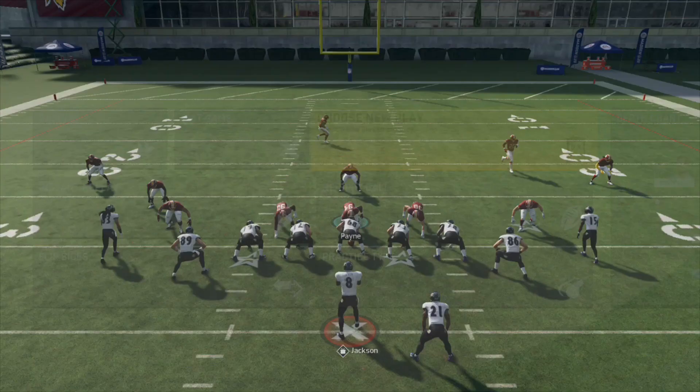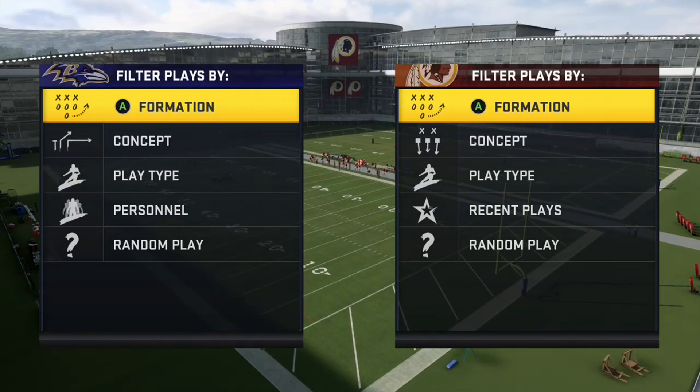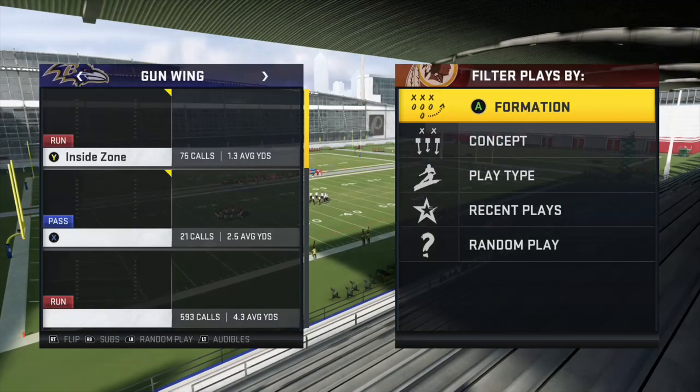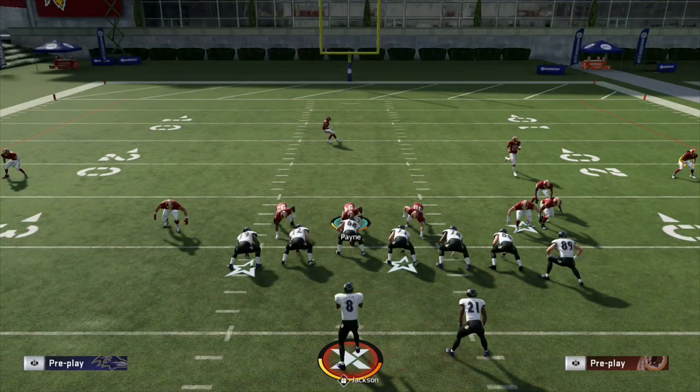Alright, let's call a different play. So this first read option I showed y'all — pretty much all the receivers were very centralized, right? All the players were in the center of the field. Those are the best read options to run because grouping all the players in the middle allows Lamar to escape very easily to the outside. Now we're going to try it with the wide receiver on the outside. Same play, Jets defense, 3-3-5 Wide, 3-Sam SS blitz.